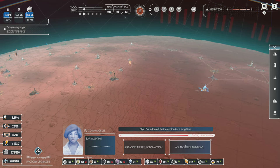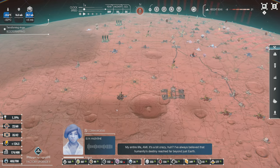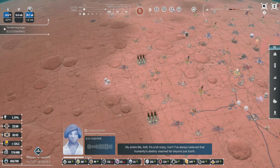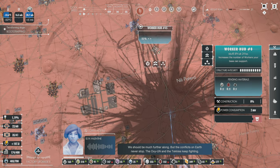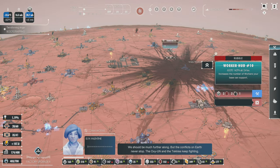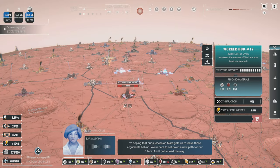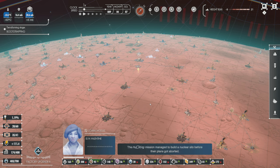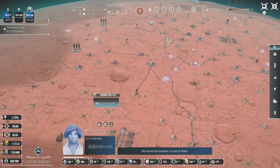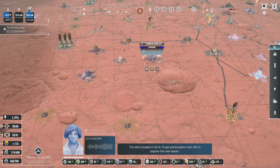The Huolong mission managed to build a nuclear silo before their plans got aborted — we found the location of one of them. I've uploaded the coordinates to your system, visible in the orbital view. The silo is located in SA-9 and I'll get authorization from ISA to explore this new sector. Whenever you think it's a good time to go, I'll send a research team. The AI responds: 'Permission to explore a new sector.'